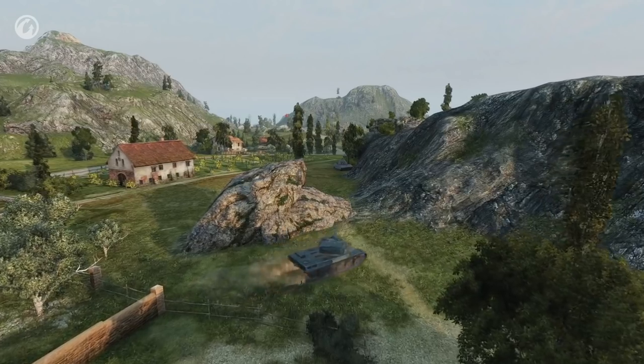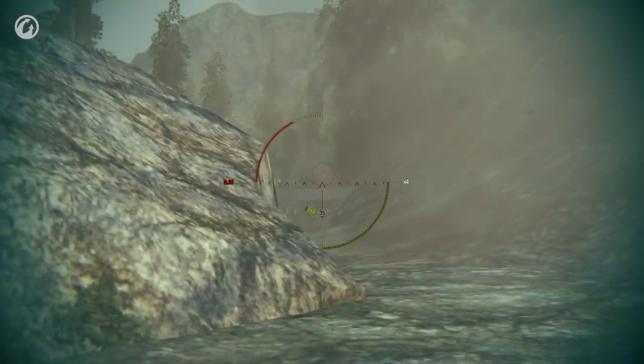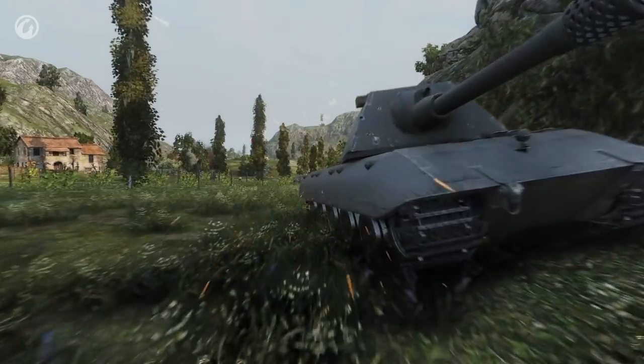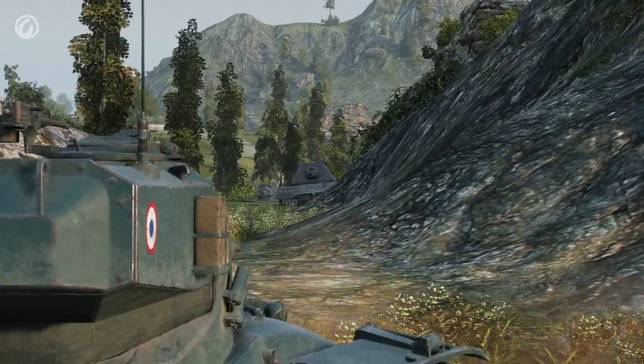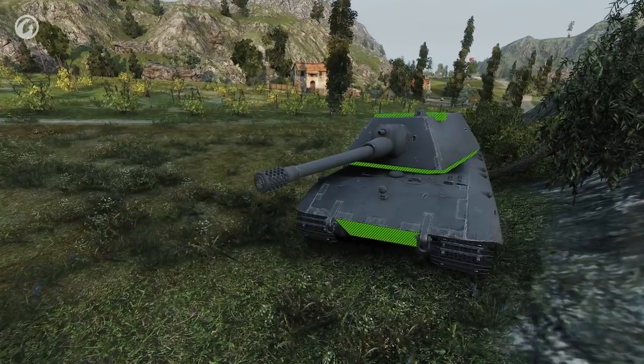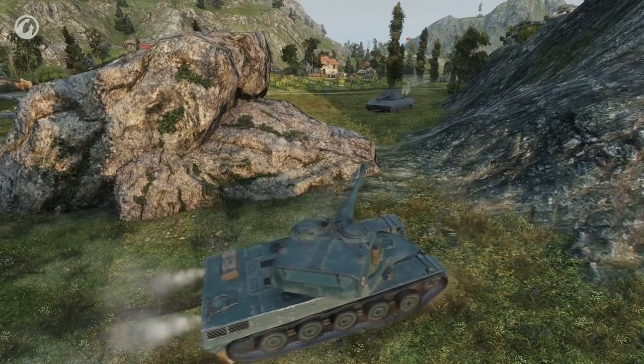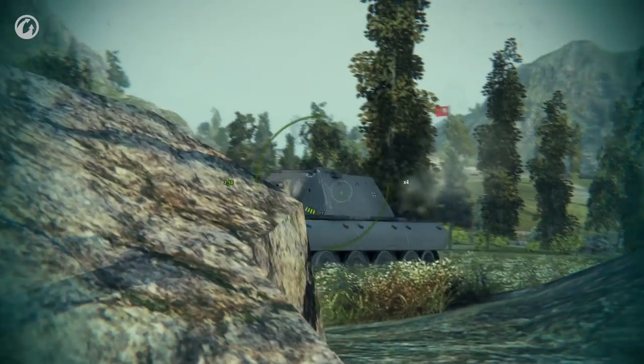The most obvious way to do this is to fully aim. Heavily armored vehicles can't be taken down that easily. The opponent is sidescraping, so only its weak points can be penetrated. That's why it's so important to aim carefully and wait until the aiming circle shrinks. If the heavy tank is moving, better look for another target.